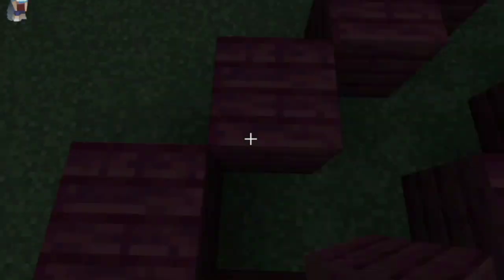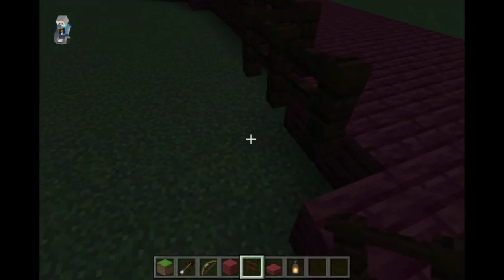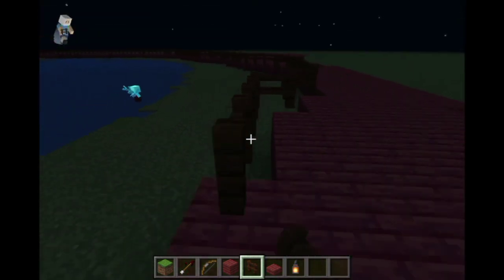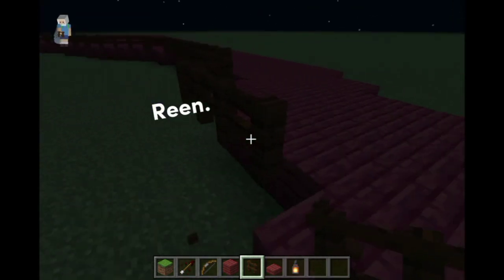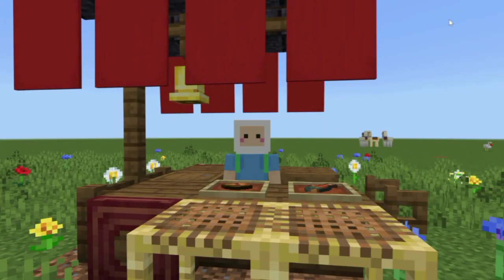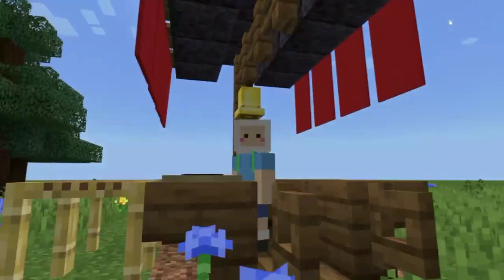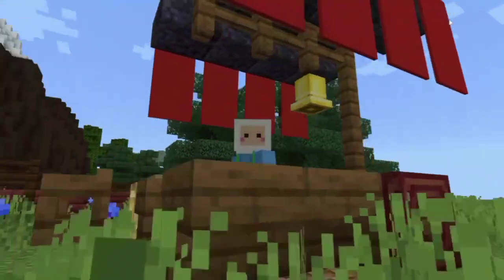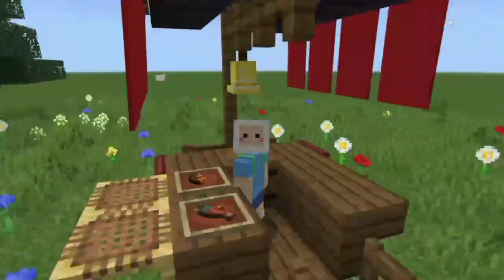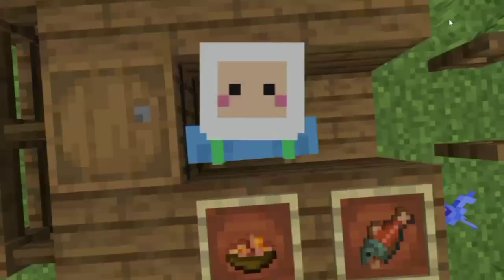I really enjoyed this process of building. I also added fences at the sides of the pathway so that nobody would slip and fall. This is a very cute food stall that I made based off a picture I found on Pinterest. I also added some plants, bone-mealed the grass, and planted some trees.